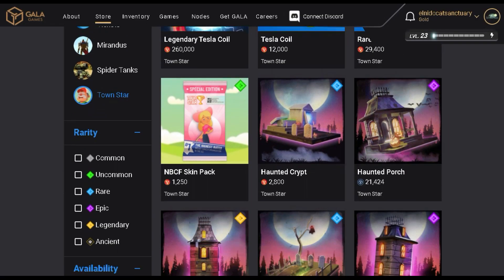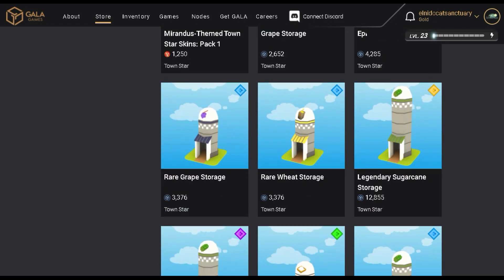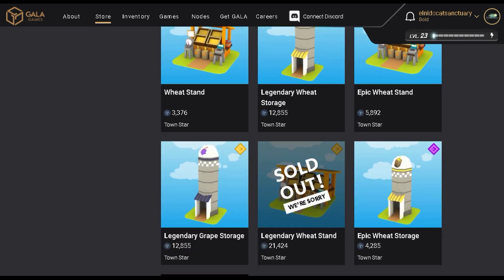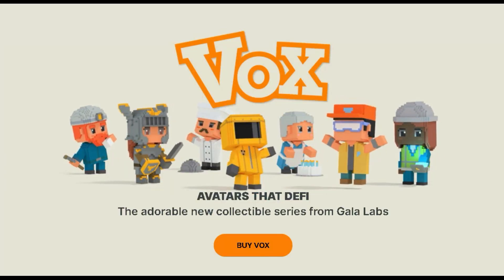Second, you need to have placeable NFTs for TAUN STAR in your GALA wallet. Pretty much everything in the store under TAUN STAR, aside from the skins and the bot parts, will be able to earn you TAUN Coin.